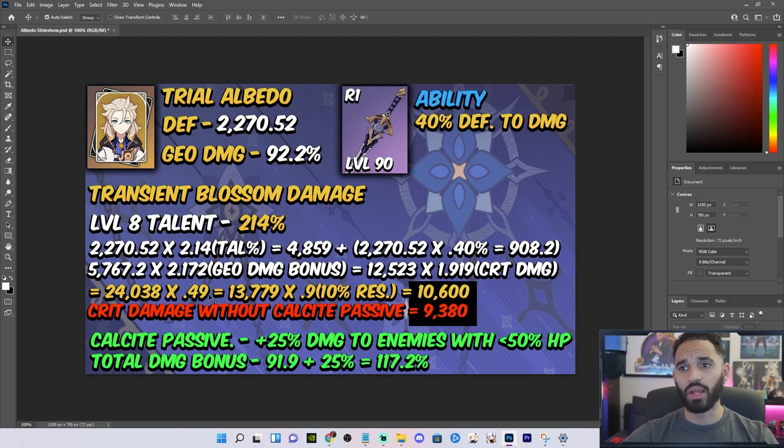Then we're going to hit it with 0.49, which is the defense of the monster and the level discrepancy, coming up with 13,779. Finally, we're going to do times 0.9 because the monsters do have a 10% resistance to all elements. That's going to come out to 10,600 damage with the Calcite passive included — meaning the monsters have their HP below 50% and Husk of Opulence stacks are full. Without the Calcite passive, we should be crit striking for around 9,380.